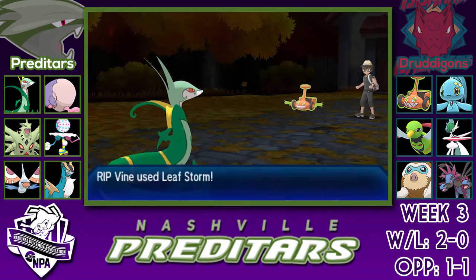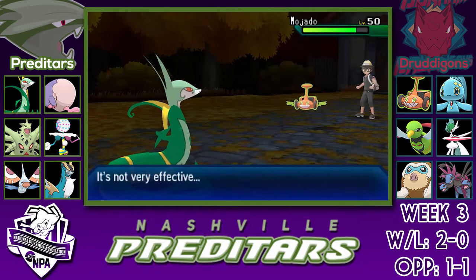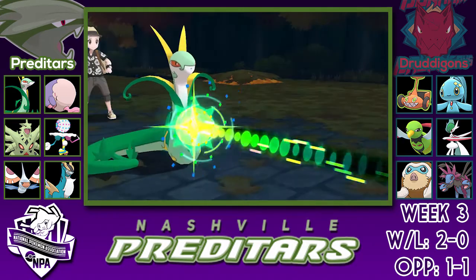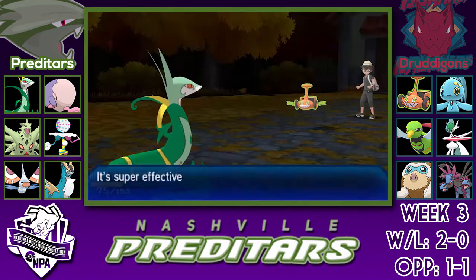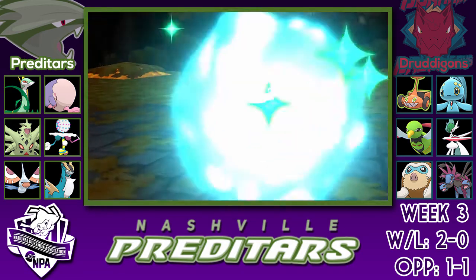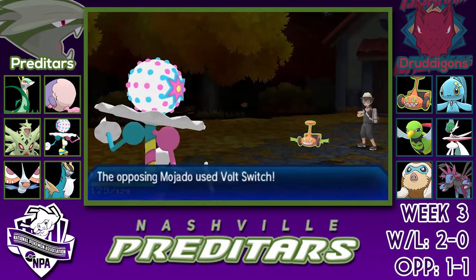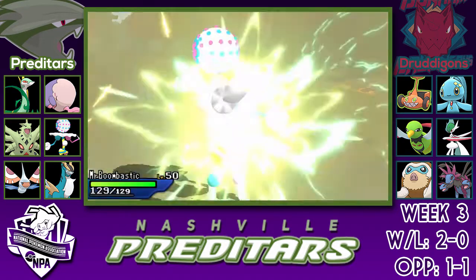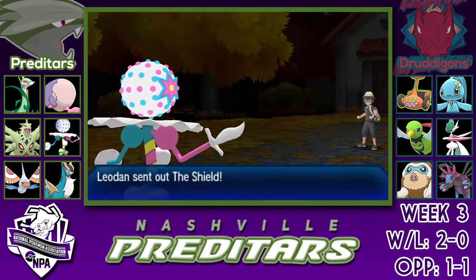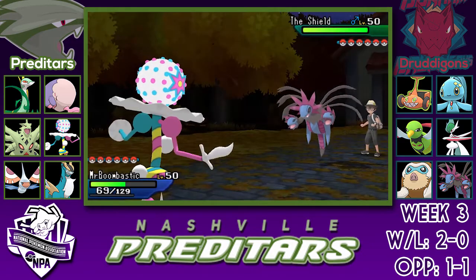I completely forgot that this thing gets Signal Beam, and he's actually going to go for that there. I was like, oh wait, this thing has Leaf Storm and Volt Switch, it can't hurt me — no, I'm actually an idiot. I take a lot of damage on Superior there. I'm going to have to switch out into Blacephalon, as that Volt Switch doesn't take me down to half, which is nice. I knew it wasn't fully offensive, so I could take stuff.